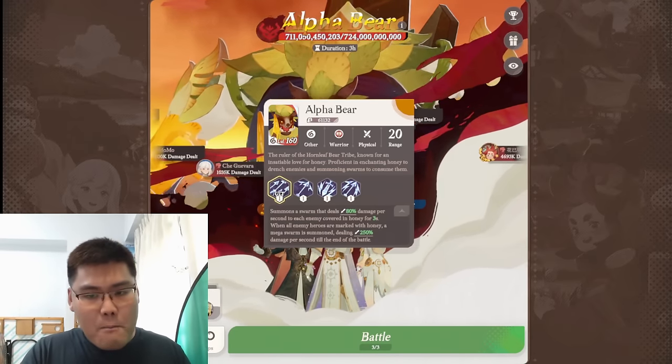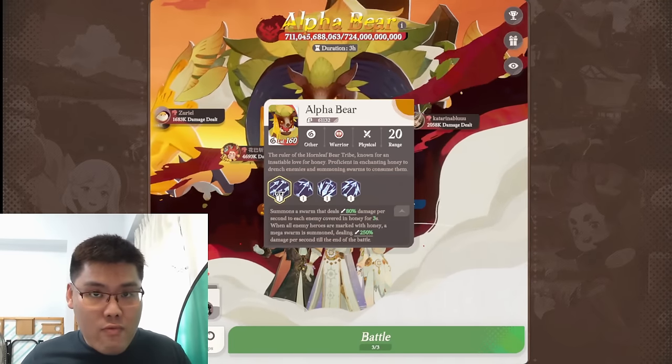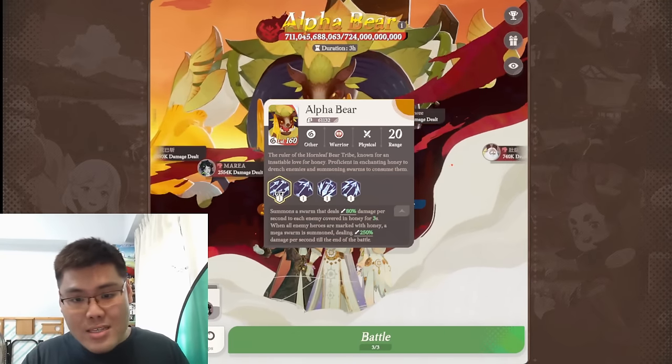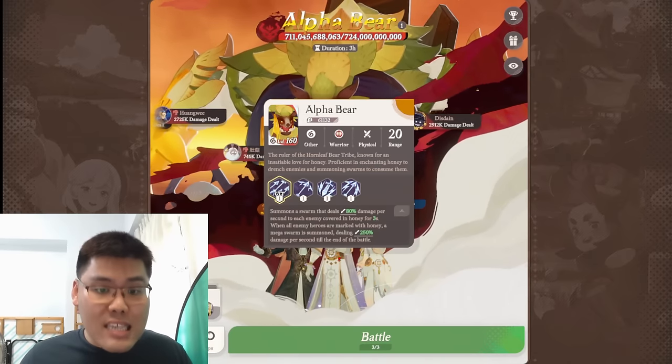You want to delay the process of being honeyed. How you get honey will be described in the second and third skills. Based on this first skill, you basically don't want your units to be honeyed too fast, because if all units get honey, they have no way to survive because of the second skill.